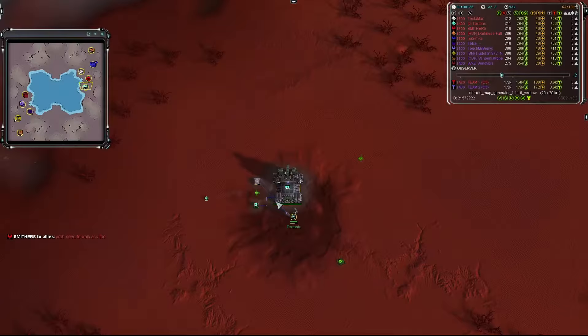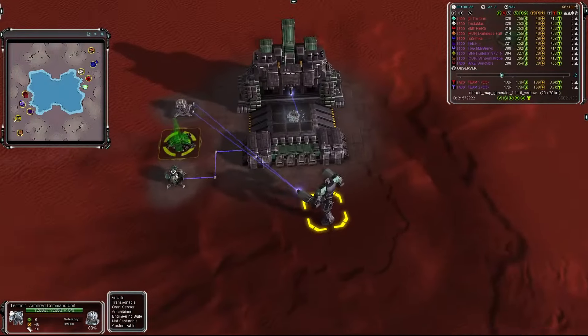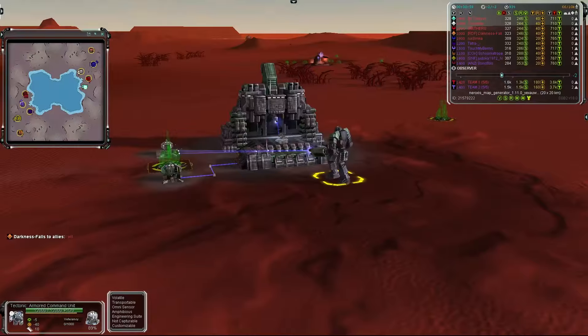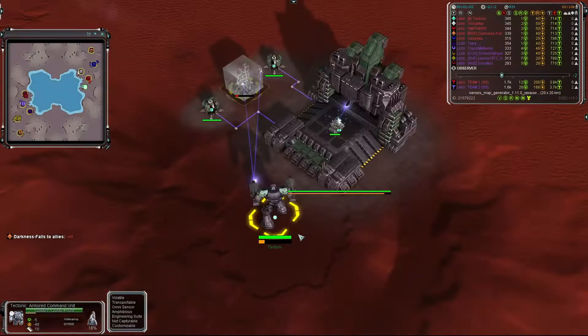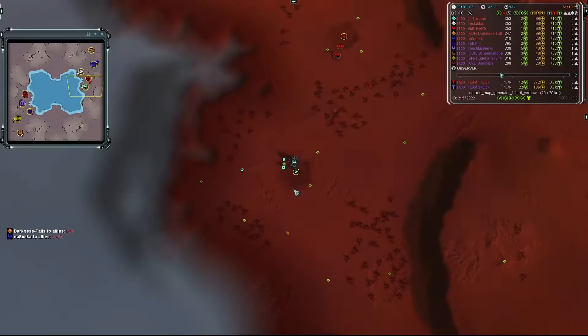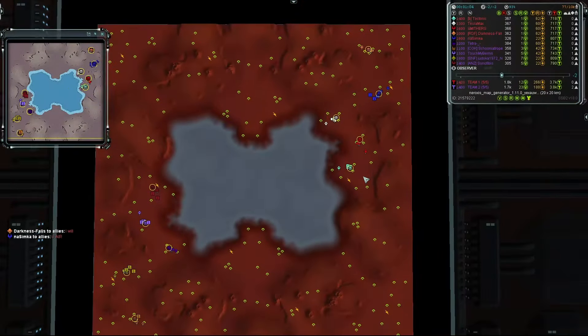Last but not least, on the eastern side of the pond, we have Tectonic going first land as a UEF — maybe he'll cause a couple of earthquakes. He's a 1400. So for team one: three UEF and two Aeon, no Cybran and no Seraphim.